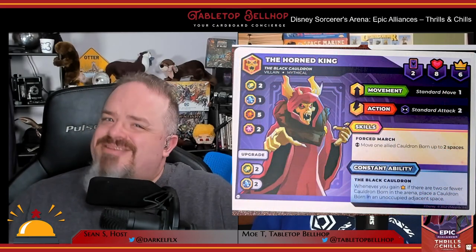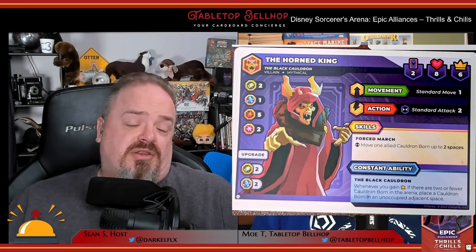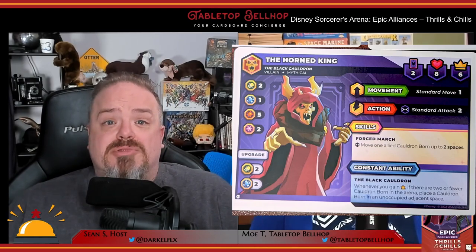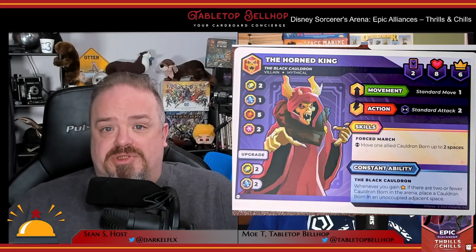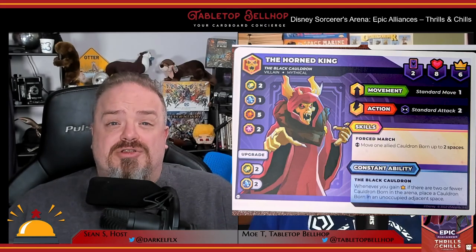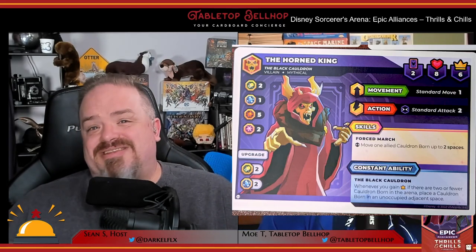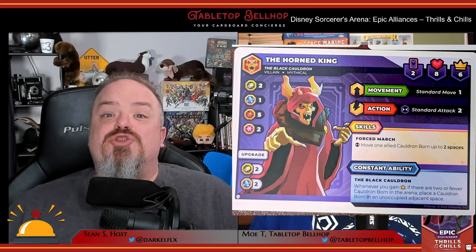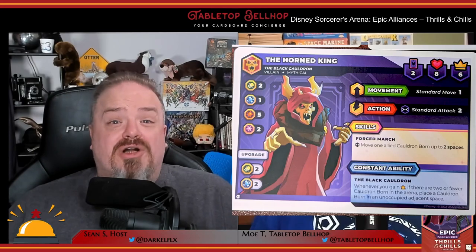On his own, the Horned King isn't much of a threat — he's no tank either. But this character is all about summoning Cauldron Born and manipulating them around the board. The challenge is that you only get Cauldron Born when you earn victory points, so he teams up best with characters that can generate victory points on their own and characters good at holding VP spots on the board. He also has abilities that cause opponents to banish cards from their discard pile, great for preventing upgrades.